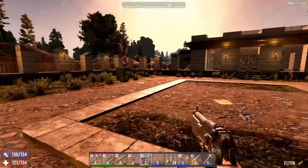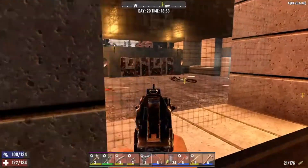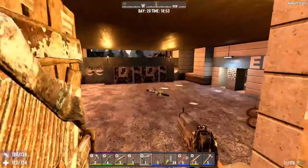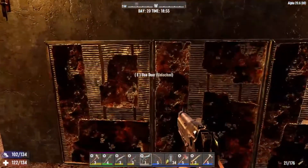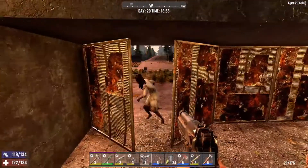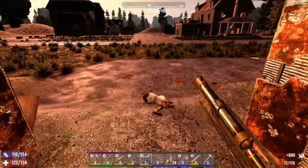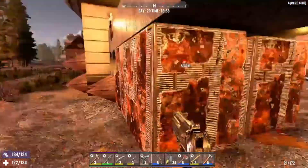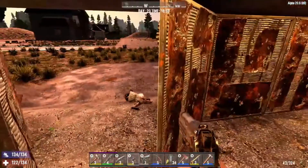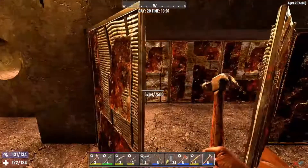Over here heading to the bigger courtyard — I want to see what's getting wailed on. Yeah, she's hitting those doors — we can't have that. How much health does that block have? Not a lot. I don't have any iron to repair that right now.